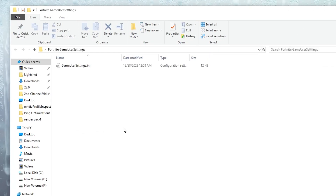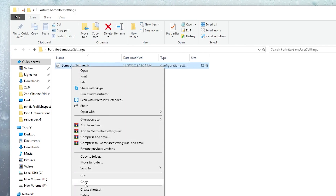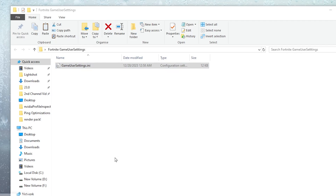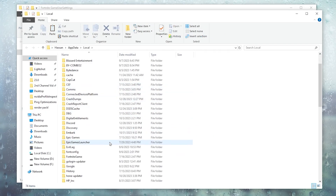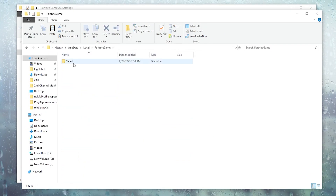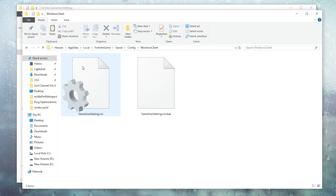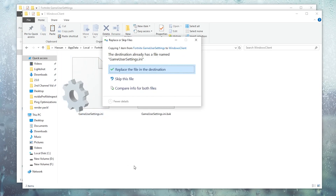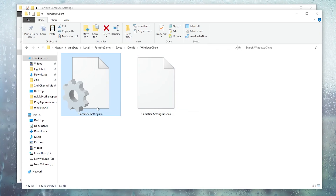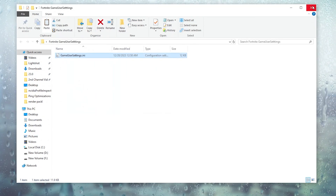In the next step, you will configure the best Fortnite game settings. Copy the config file from the pack by right-clicking and hitting Copy. Then press Windows + R and type %LocalAppData%. Scroll down and find your Fortnite game folder. Go to Save, then Config, then WindowsClient, where you will find your game settings. Right-click, paste the file here, and replace the file destination. This will replace the existing config file. After that, close out this folder.